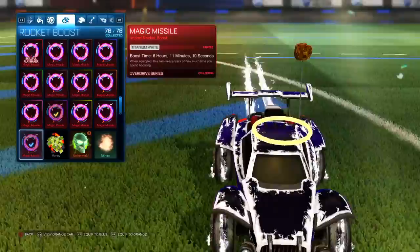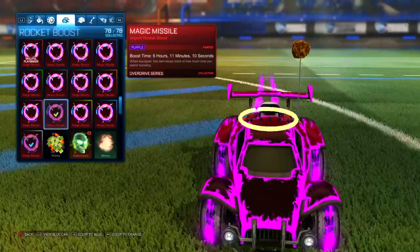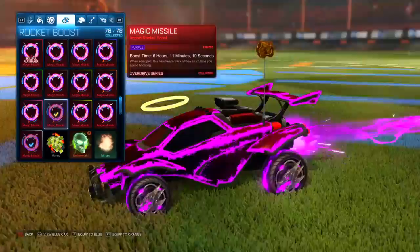Right here as you guys can see, we got a purple magic missile. As you can tell it's really purple, it looks really nice, a really cool color. It matches really well with the purple accent — or pink, I can't really tell — and with the purple Dracos it just looks nice all together.